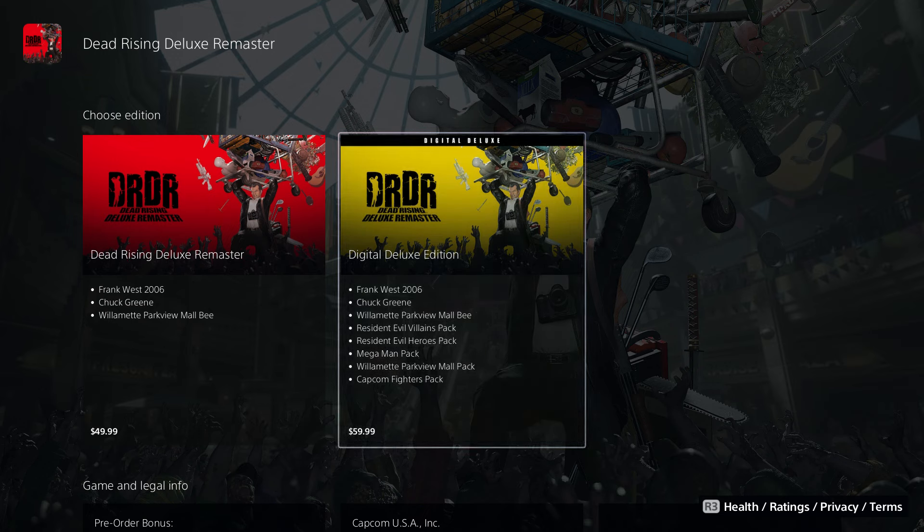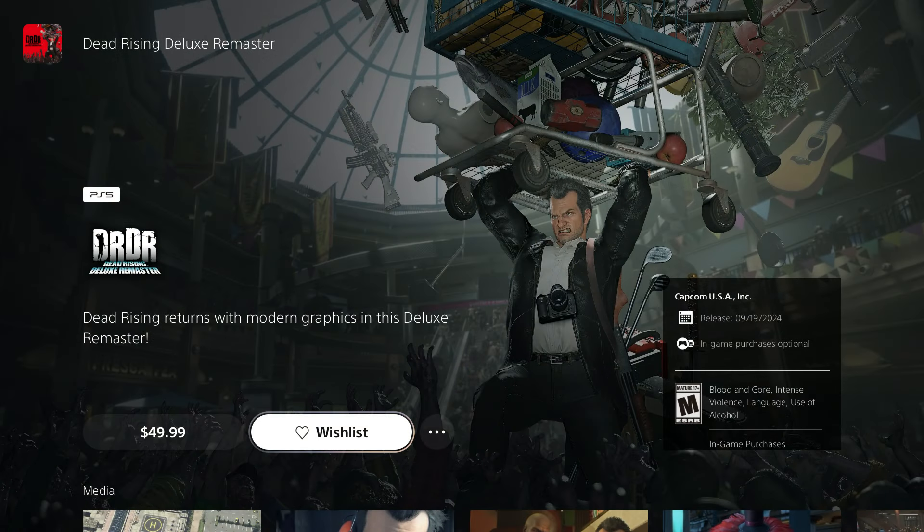The Digital Deluxe edition comes with Frank, Chuck, and the B character, plus a really cool skin called the Resident Evil Village pack and the Resident Evil Hero pack. You also get the Park View Mall park and a Capcom Fighter pack — maybe Ryu, not sure about that.